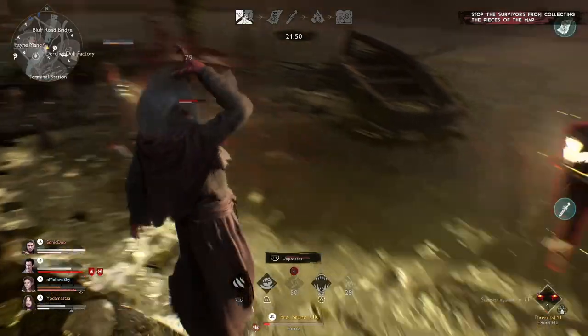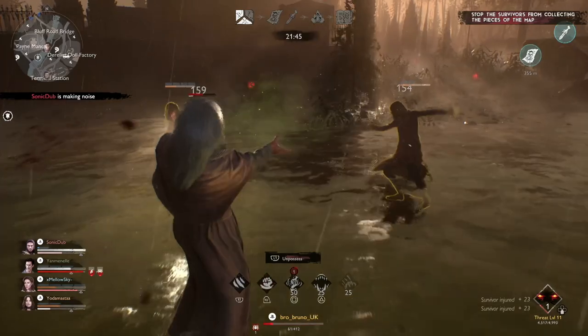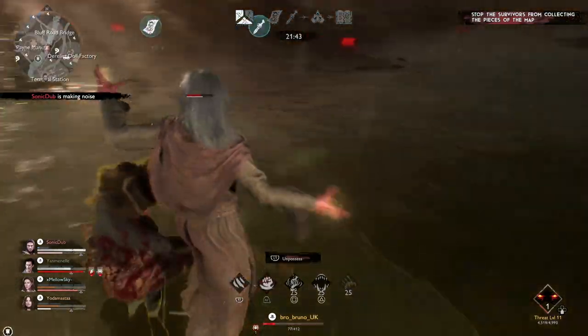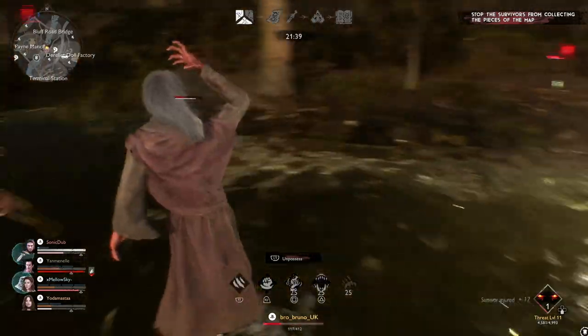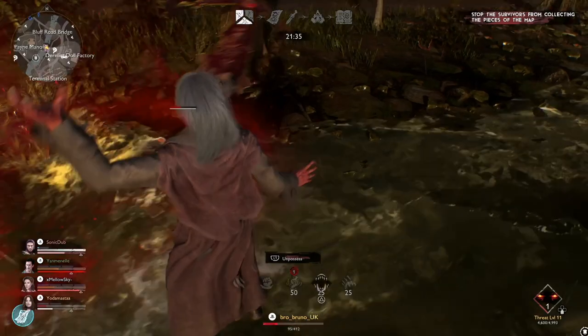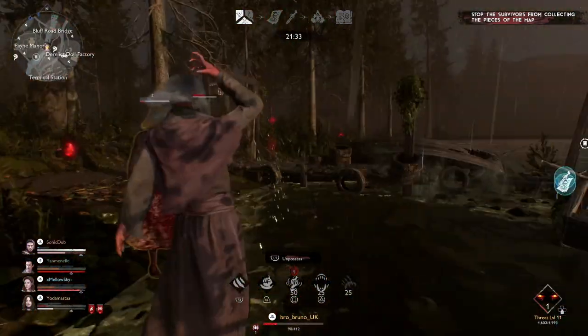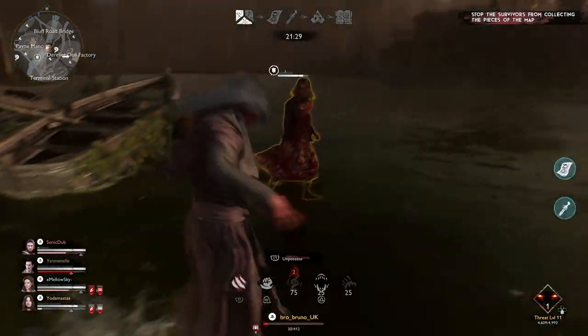Now he can't heal — or has reduced healing — because he got that potion on him. We're gaining infernal energy. Let's throw a potion on her so she gets reduced healing too. We've got two blighted.